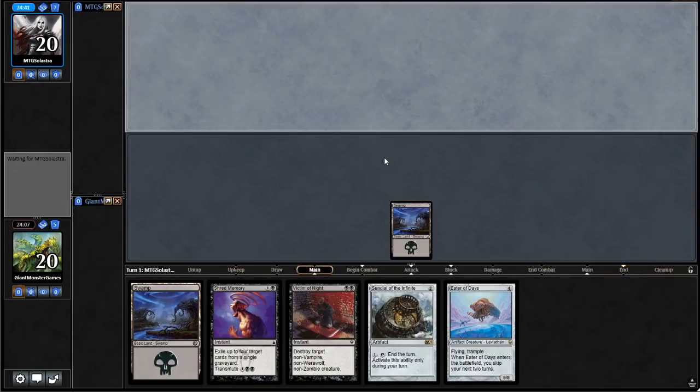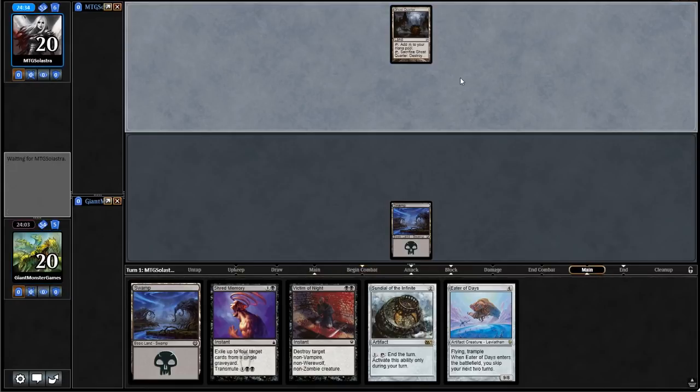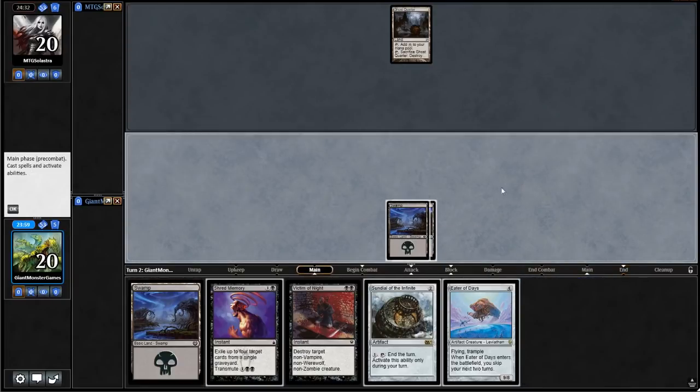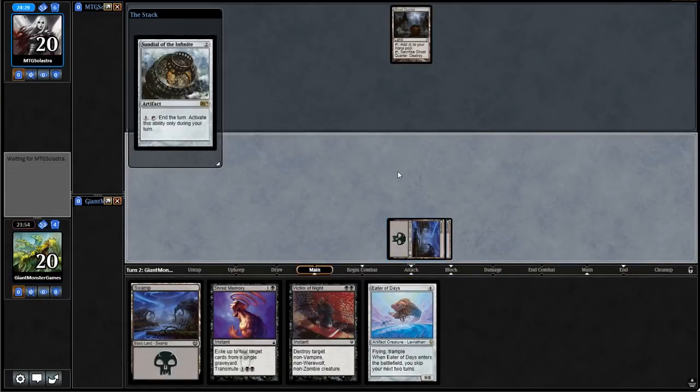Let's see if we can guess what they are playing right away. They're going to be playing Eldrazi and Taxes or some kind of artifact-based deck — this is my assumption, literally based on nothing. There's the land we put on top, and I guess we run out Sundial of the Infinite right now, just so we can start using it in the next turn or two.